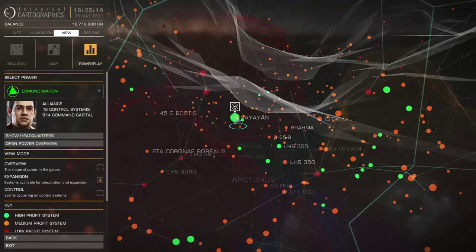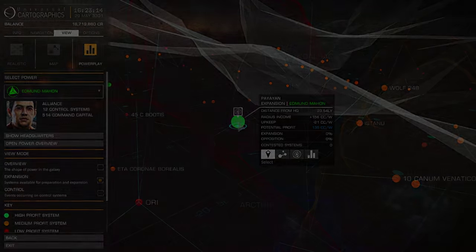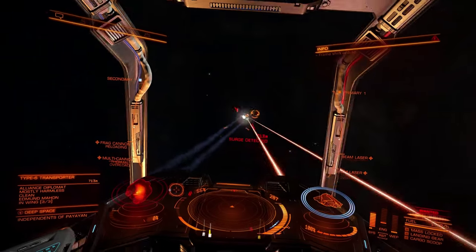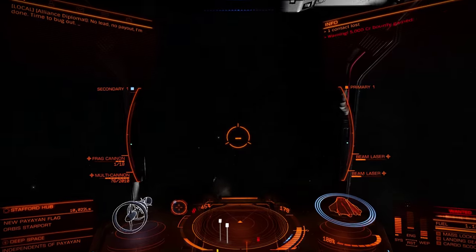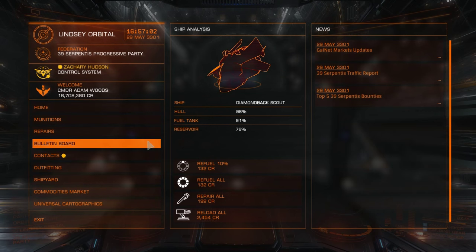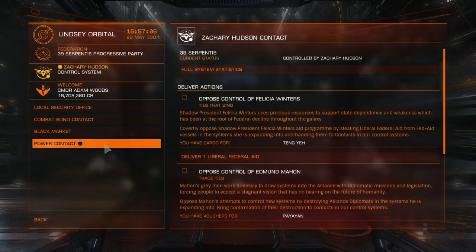To oppose a power that is not aligned to the same major faction, such as Marne, I would travel to the target system and instead of stealing cargo, I would destroy the transport ships. This earns me a Powerplay voucher. I then hand in any vouchers or cargo collected to one of Hudson's control systems.